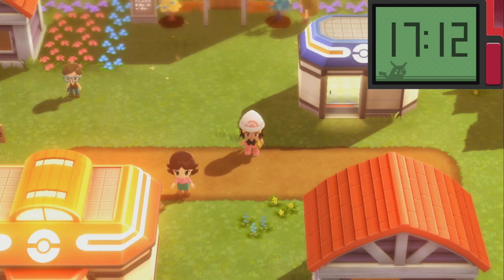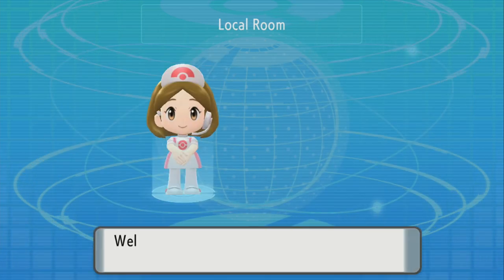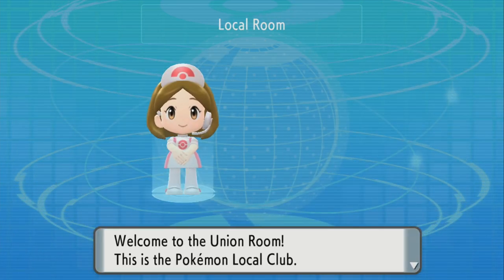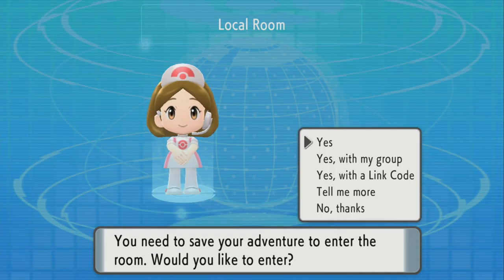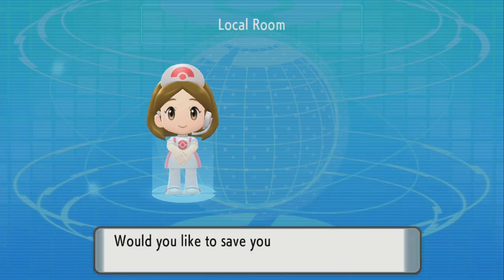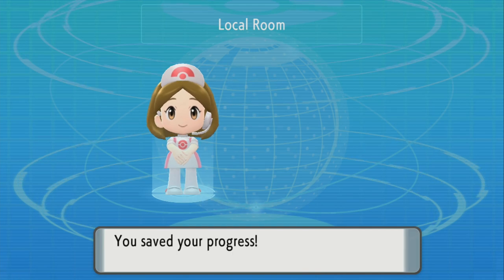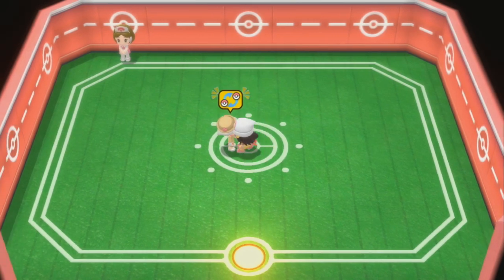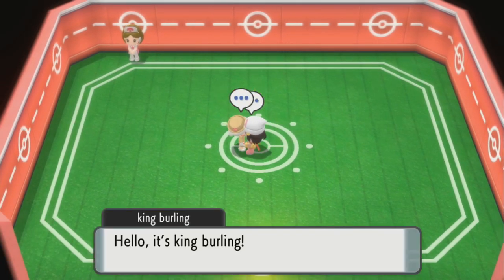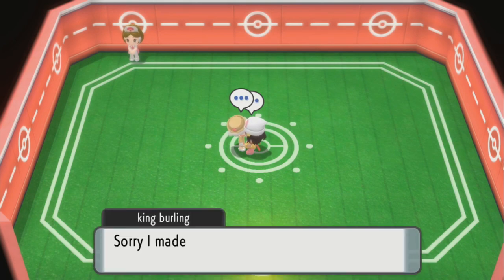To evolve Poliwhirl into Politoed, make sure your Poliwhirl is holding the King's Rock. There are basically two ways to trade: local trade, which I'm doing right now, or GTS. I have two switches and I'm going to trade with myself to get a Politoed. I called my second switch to trade and I'm using my first switch, which I'm recording with, to start the trade.